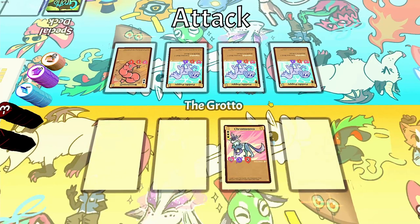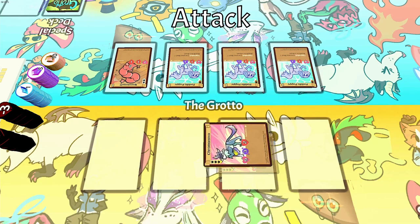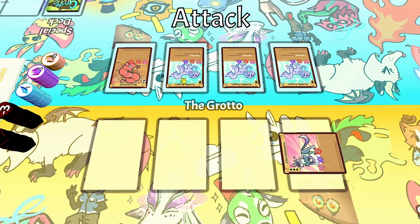The next action to learn about is Attack. Attack is the number one way to deal damage in Grotto Beasts. To attack, just exhaust an allied beast in the grotto, like this here Chroma Nova, and then attack an enemy that is in front of, or diagonally next to, the beast you exhausted. So this Chroma Nova could hit any of these three Puddle Puppies, but not the Weenie Mutt — it's too far away. If Chroma Nova was in the corner like this, it could hit either of those two Puddle Puppies, but not either of those two Weenie Mutts.